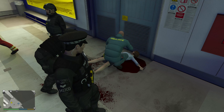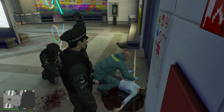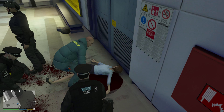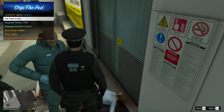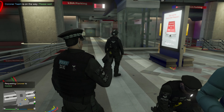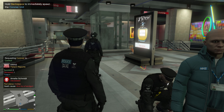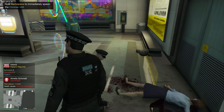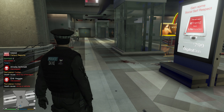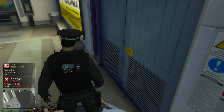We need to call a coroner unfortunately — the paramedics can't do anything, she is dead. I'm going to request a coroner, that's the only thing I can do in this situation. The other suspect fled and got away but we've got a vehicle ready and the helicopter is on it. Shot and killed by a handgun — that's what we were dealing with. We probably should have got the G36 out. The coroner's here.